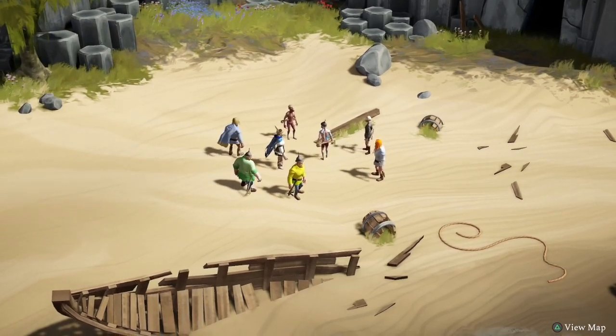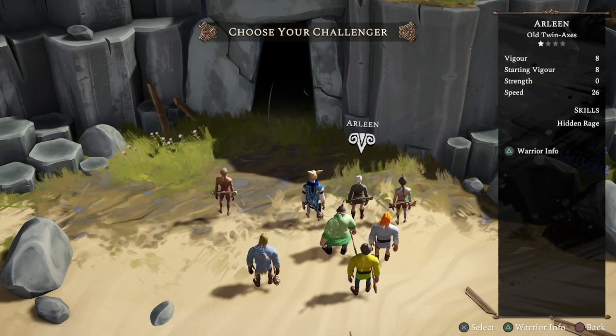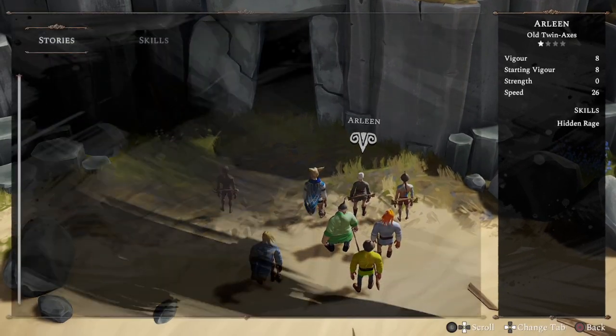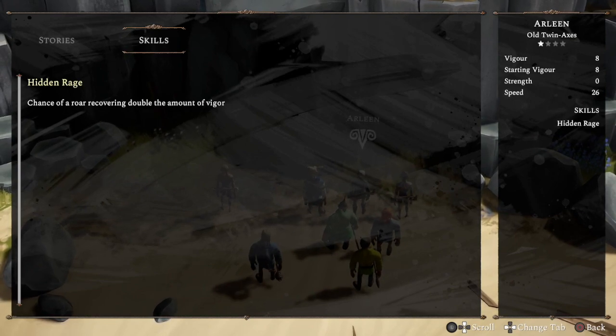You have a crew of eight heroes, each with their own stats, skills, weapons, and character design, which impacts how they perform in battle. Vigor is your max HP, depicted as red bubbles on the left side of your screen, with the starting vigor being how much of your health you start with when the run begins. Strength is a damage modifier to help you burn through enemies faster, and Speed being how quickly your hero attacks. Each hero can also have multiple skills, which can provide bonuses that can be the difference between clearing a run or finding your hero lost to the god's realm.